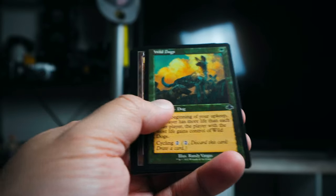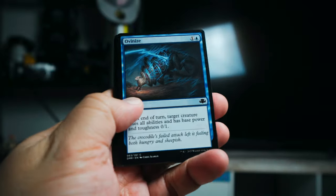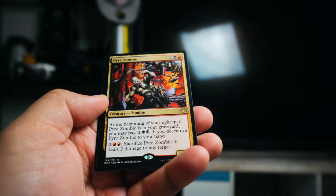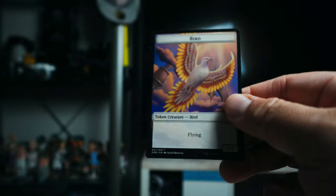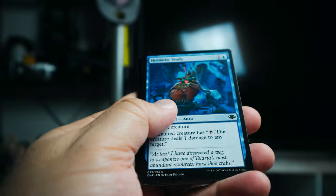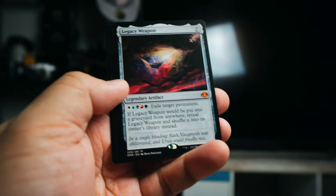We got Soul of Canar the Swamp King and Wild Dogs. Of course, we're looking for all the tutors that come in here. Yawgmoth is in here, we got a Pyre Zombie, and there's also like a Sylvan Library. I'm just trying to think — Legacy Weapon — I don't know, there's all sorts of things in here. Let's see if we can pull any of them. Legacy Weapon — I just said Legacy Weapon and here it is!